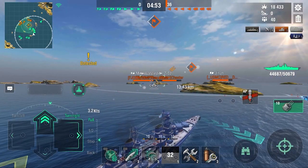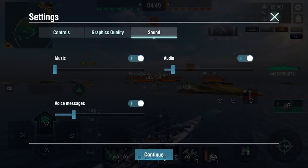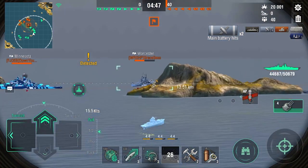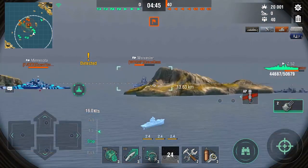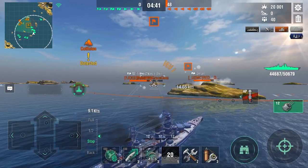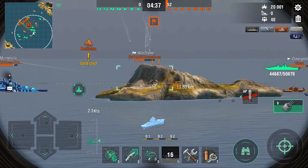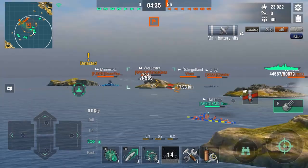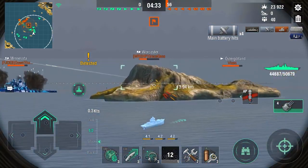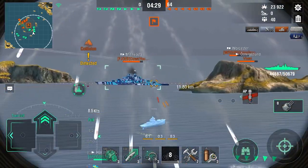Maybe the guns aren't the only issue — what else can this thing do? It has so many consumables. Well, it can go really, really fast. It does have a Speed Boost 3, and that is quite fun to use. With the DFAA-3, the defensive fire, it actually can ward off some planes, but it's only when you use the defensive fire that the AA is actually any good.